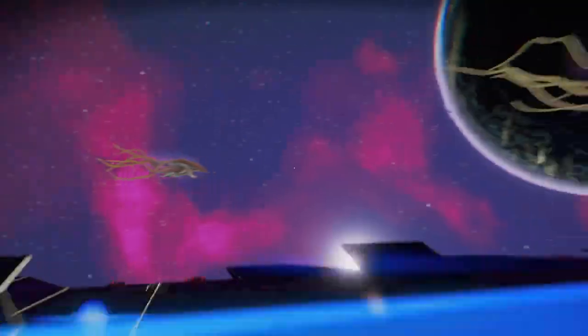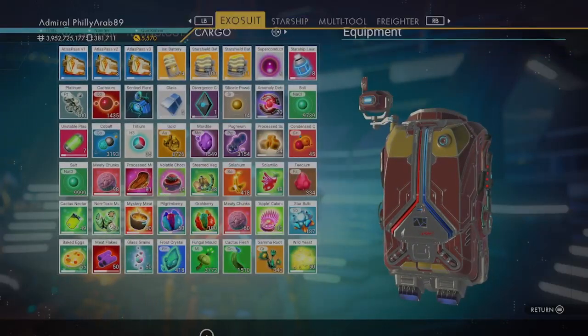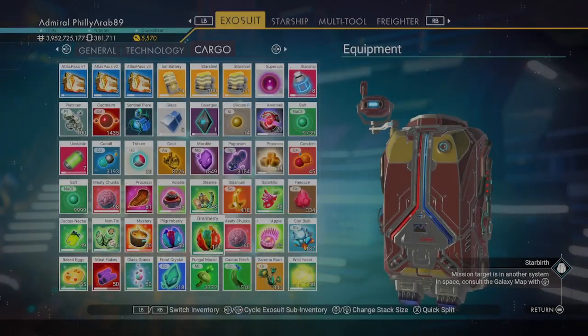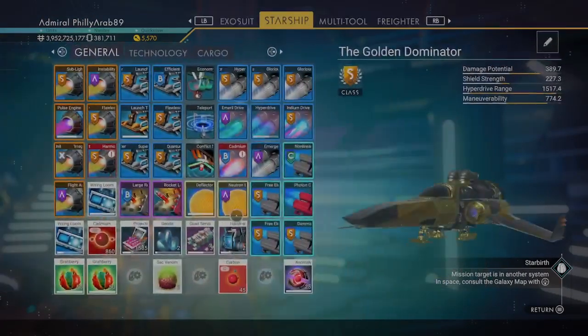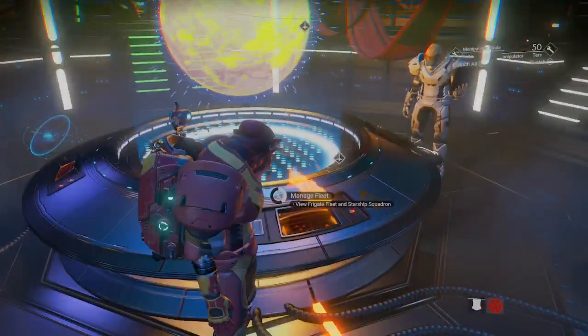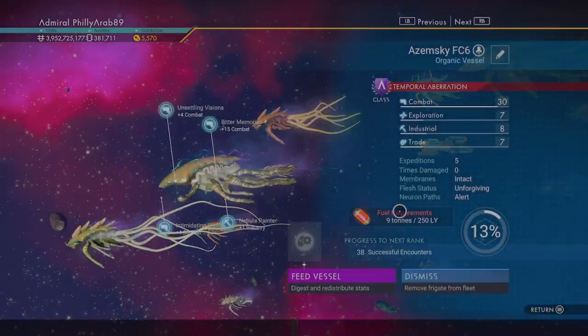When it comes to feeding them, I do have a whole bunch of foods prepared. There's no real formula when it comes to feeding them — what I mean is, let's say you fed them some of these; that's not gonna increase one specific trait for all of them. You've got to remember this game is procedurally generated, so it's gonna be different for each one, and I'll show you exactly what I mean.